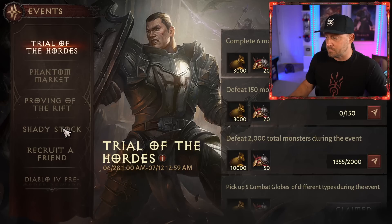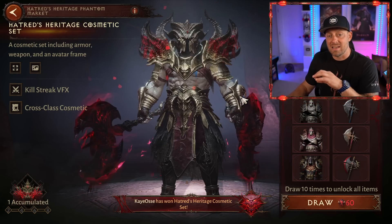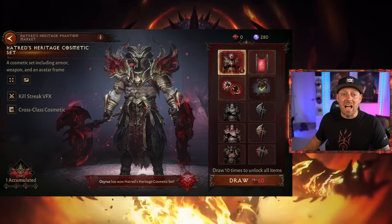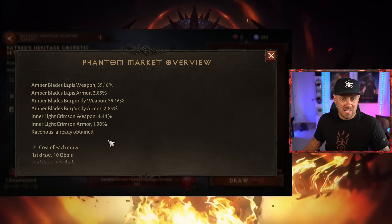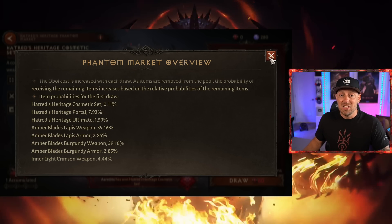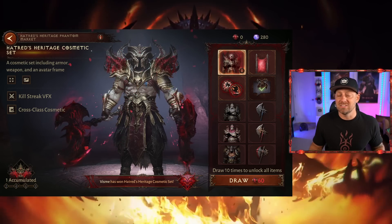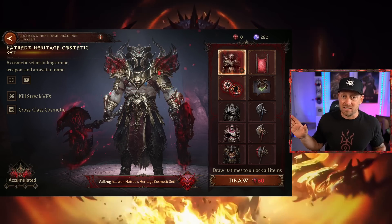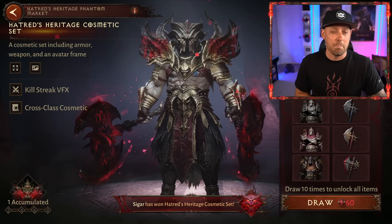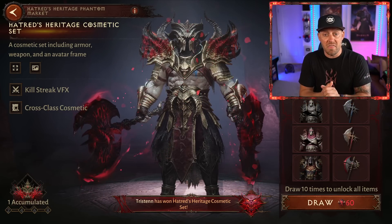Looking at events, we have an example in the Phantom Market — a place where you can get a skin that's cross-class and can be used across any class in the game. However, the odds of unlocking it are quite slim. The Crimson Armor is 1.9%, and the Hatred Cosmetic Set is 0.11%, which means you'd have to roll and roll until you get it — which will cost about $170. This skin is amazing looking, maybe one of the best we've seen in Diablo Immortal, but is it worth $170 to have it across all classes? For me, I would say no. For you, that could be something different.